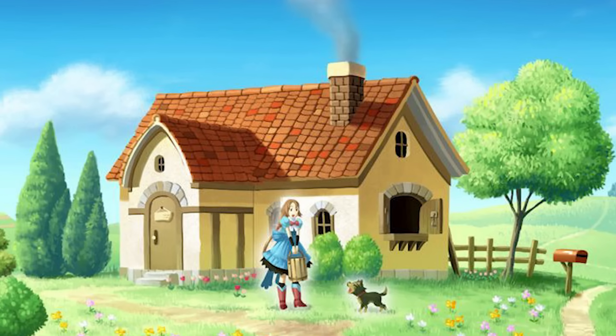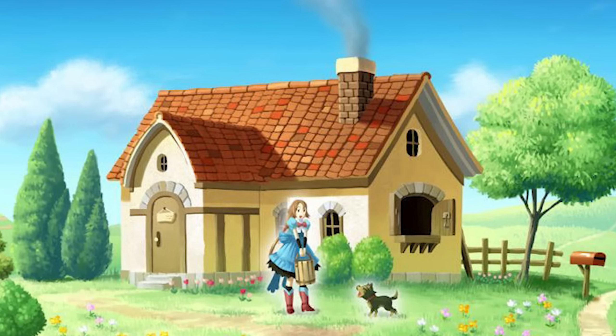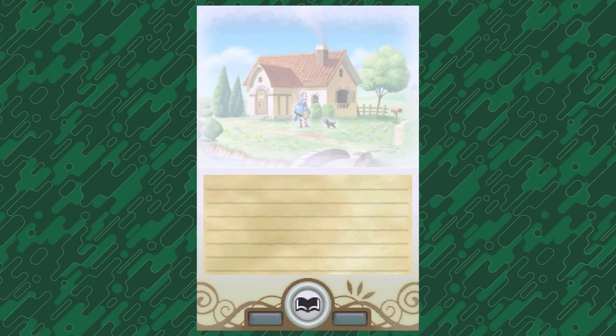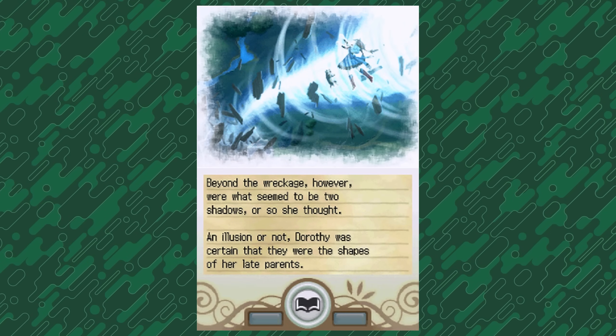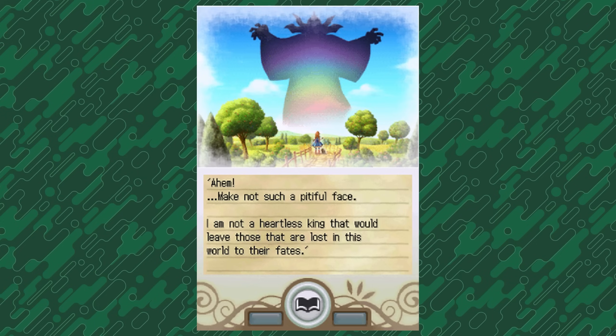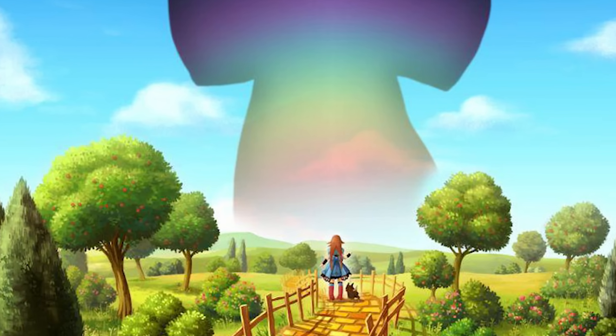Dorothy and her pet dog Toto are living somewhere out in the countryside. Her parents had recently passed, which is different than the original story, but she lives there comfortably alone. Of course, suddenly a storm appears and the two of them are swept away and taken to the magical land of Oz. You get the ruby slippers, or magical shoes, and are sent down the Yellow Brick Road.